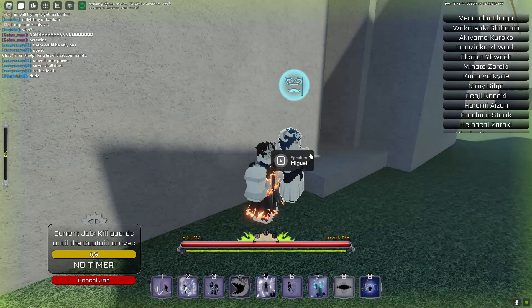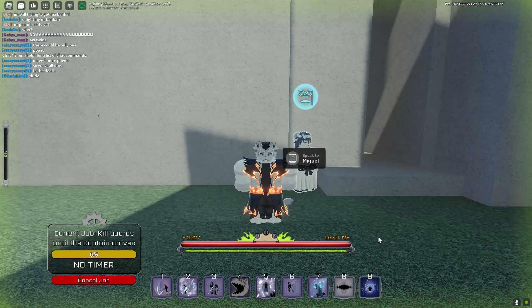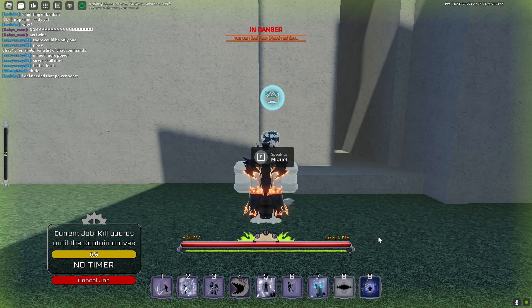You don't have to talk to the NPC, it's just optional. Basically what you have to do is capture one guard and bring it back to this NPC, and what he will do is give you a disguise. This disguise is really good for a B rank invasion, for example, when you're trying to kill a captain — the guards will get in the way a lot, and nobody likes that. There are a lot of guards in Soul Society.